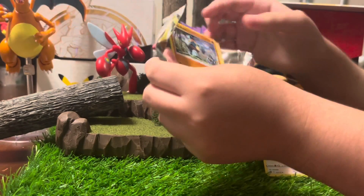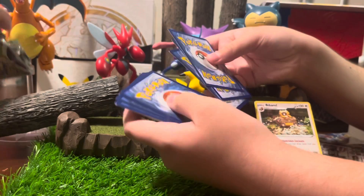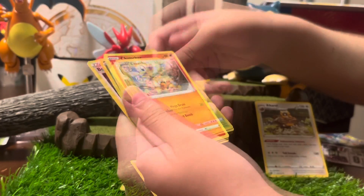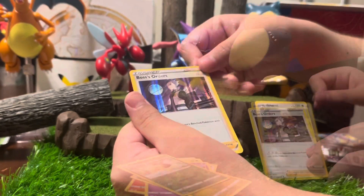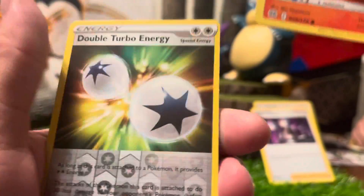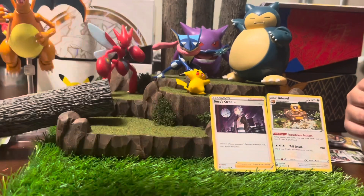Hopefully I'll have more packs coming soon. What you get? Really? Nothing? Oh, a holo. Sorry, I stopped recording for a little bit because my dog was barking. Maybe I should have taken it in. Let's see. 1, 2, 3, 4. Double Turbo Energy. I'd say Leilani has pulled the best stuff so far — the barrel and Bossas Orders — she's the only one who's pulled any heat.